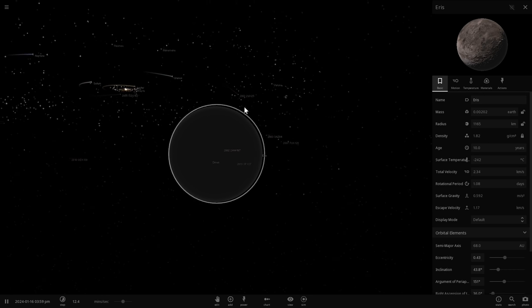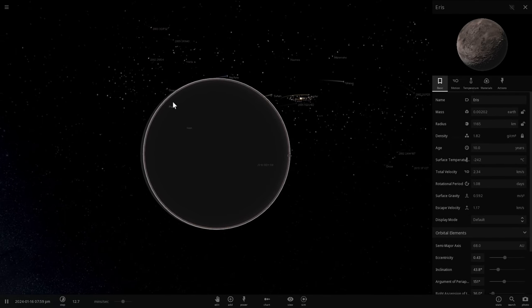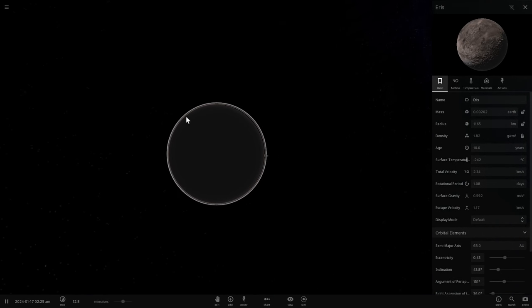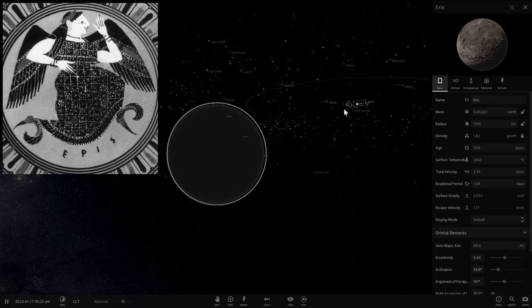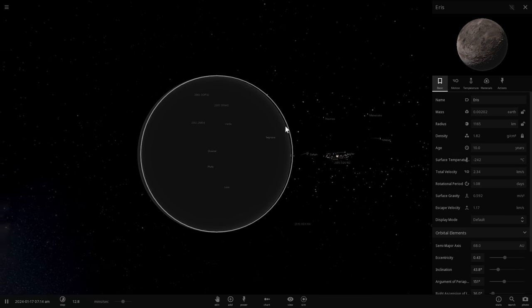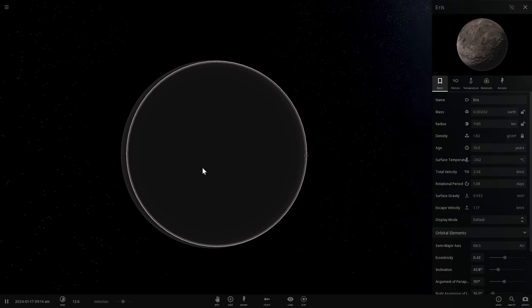When I show it to you next to Earth you'll see how small it actually is. But at the same time, this is actually the largest object in our solar system that has still not been visited because it's so far away — we've visited pretty much everything else except for Ares. Ares is a name from Greek mythology, and the equivalent in Roman mythology would be Discordia — basically a goddess of strife and discord. The original nickname for Ares was actually Xena, after Xena the Warrior Princess, but the astronomical society refused that name and instead Ares was chosen.